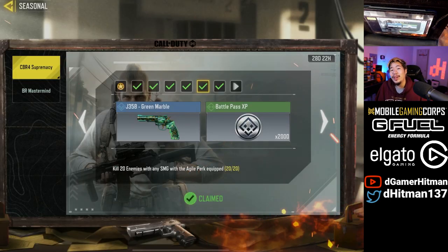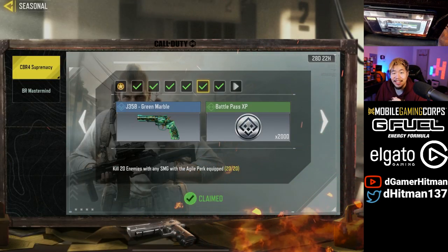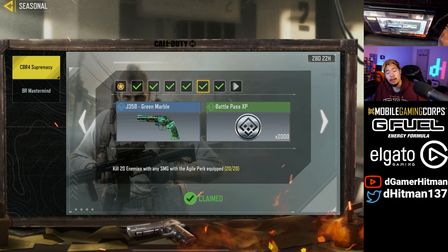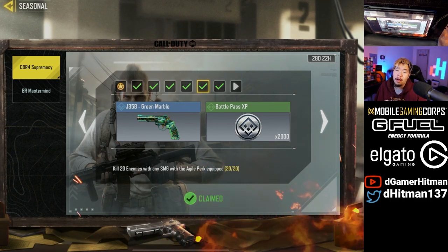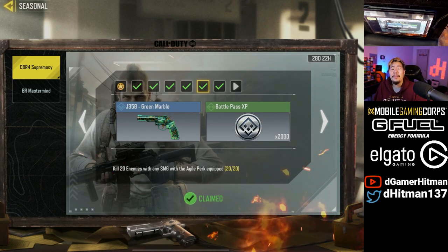Next up, you gotta get 20 SMG kills with the Agile perk. Same as the other 20-kill challenges — if you're very skilled, play free-for-all on Shipment. If you want more consistency, play domination, TDM, or whatever you're more comfortable with on Shipment, and you can unlock it.